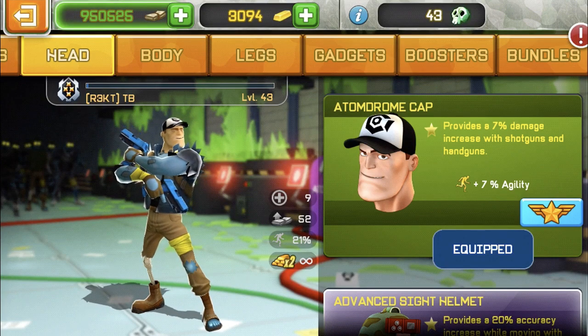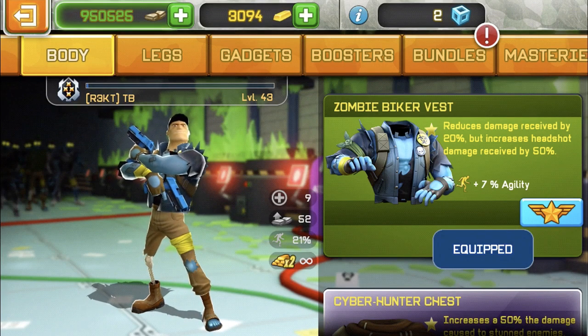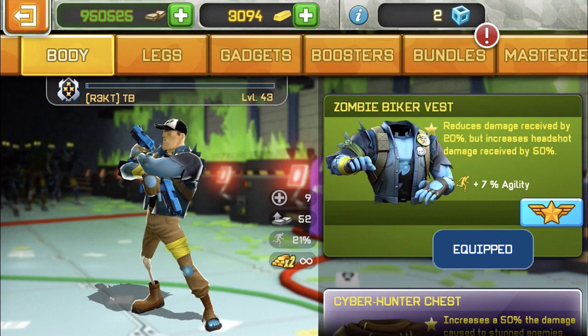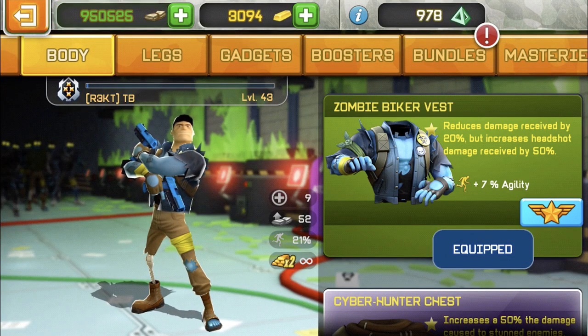For the body I'm gonna be using the zombie biker vest. It reduces damage by 20% but decreases headshot damage received by 50%. So you get 20% less damage from regular shots, but the enemy gets a 50% damage buff on headshots against you — which people rarely land, so it's not that big of a deal.